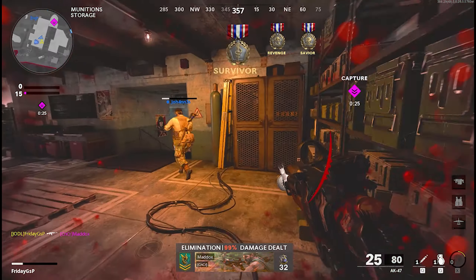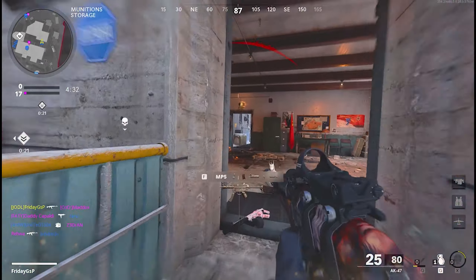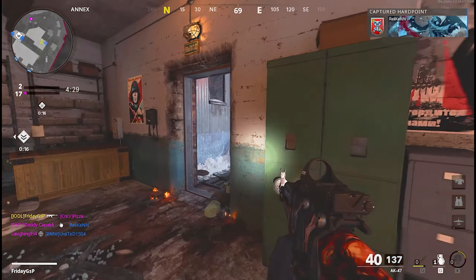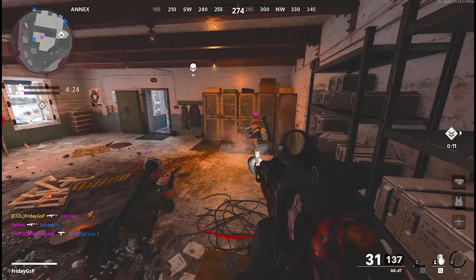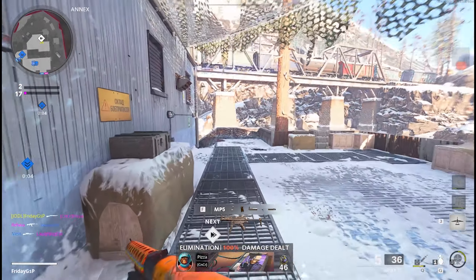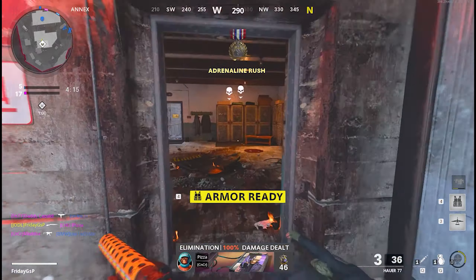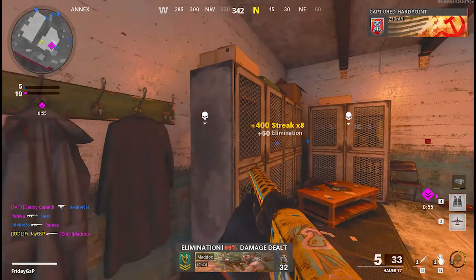I like it especially with the AK. With this setup I think I can get gold camo for this gun pretty fast — I'm about 10 long shots away, and I also need those behind-cover kills. Once I finish that, I'll have my gold camo for the AK. But the AK will be a topic for another video. If you like what you see, subscribe to the channel and let's jump right to the next video.